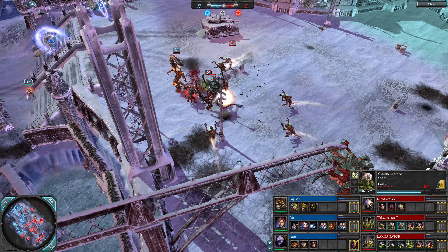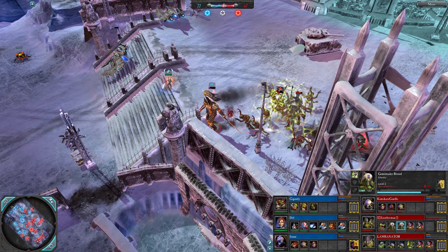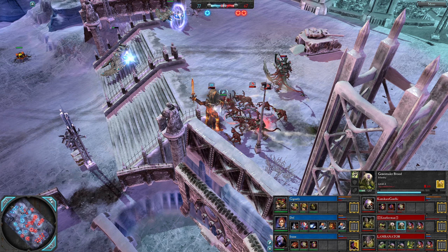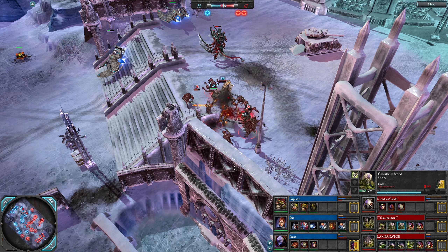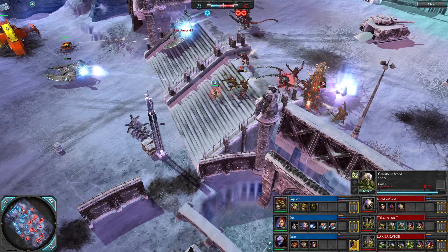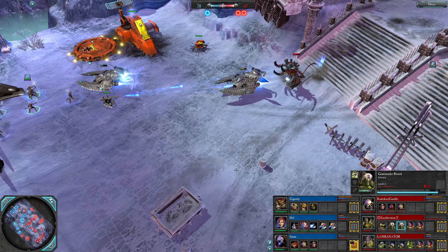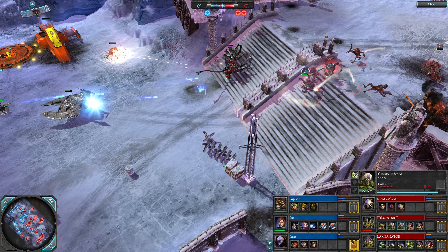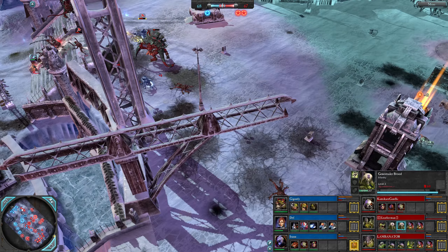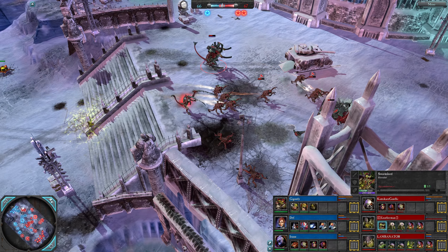Level three and level two Gene Stealers — can they get the Avatar? He's walked into the corner. Going to go down, I think — yeah, ran into a really weird place. Decent chase by Leather Man, but needs to be careful not to overextend. Fire Prisms have been used quite well so far — one of them is level three. Gigandi down to a single Flash Gitz squad.